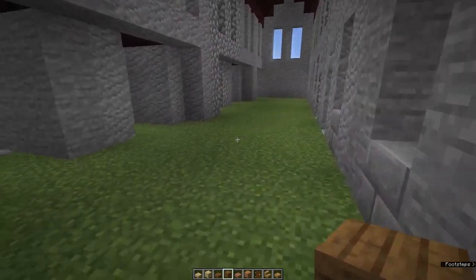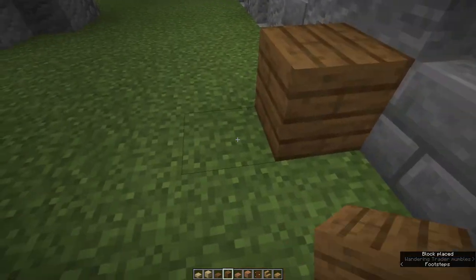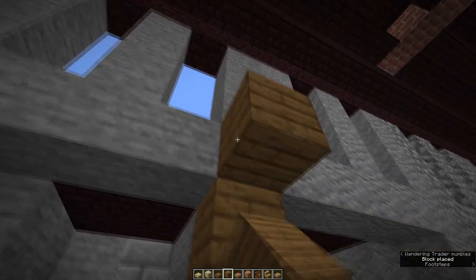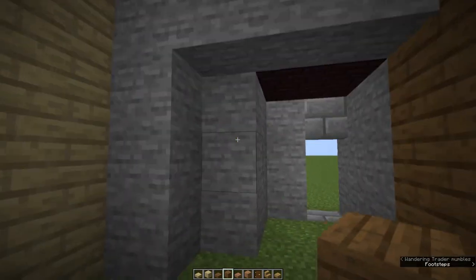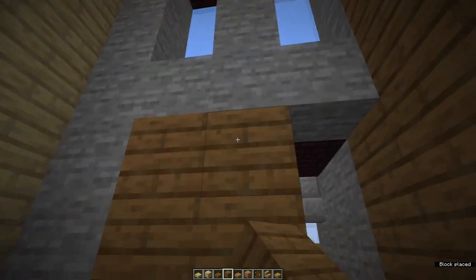This next house is one block wider: so one, two, three, four, and on this fifth we're going to make a wall just like we did next door. And here we've got the stone showing again: one, two, and fill it in.